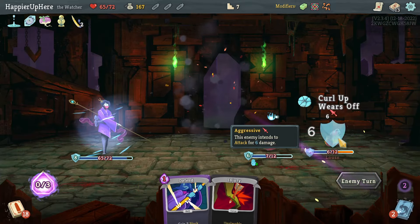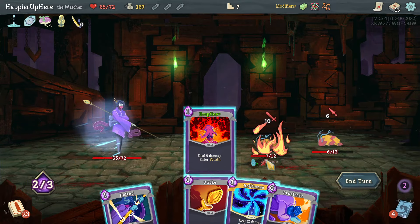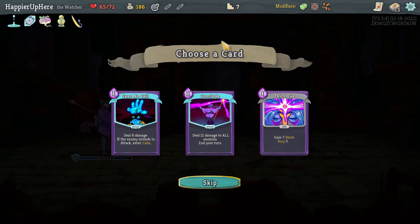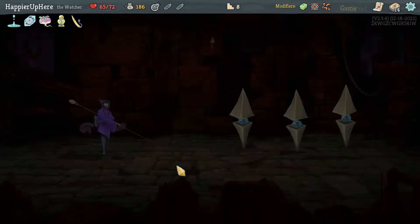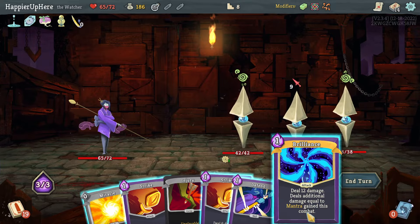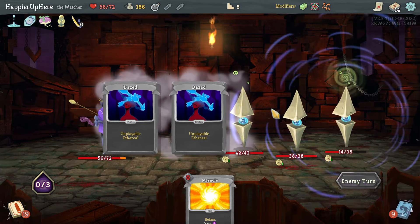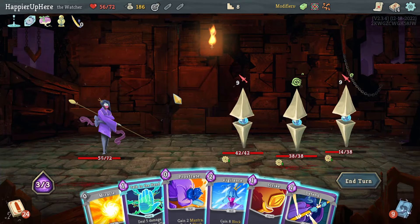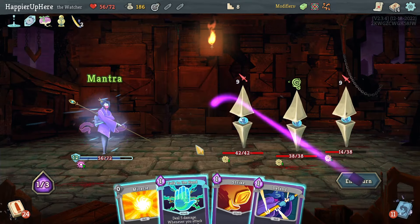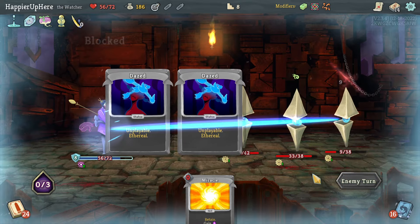Lice fight: start with Talk to the Hand, Vigilance, and Miracle Strike to clear the block. Once I get the Eruption this should be easy - Eruption, Brilliance, done. Got a Smoke Bomb potion. Fear No Evil is not bad, Conclude would be nice, Third Eye is nice too - but let's take Fear No Evil. Centuries fight: having Conclude would be much better here, especially since there's nothing I can do turn one. I won't try to perfect this one.